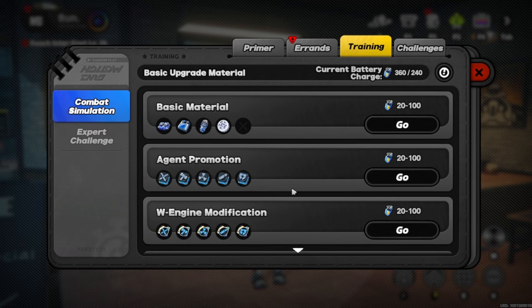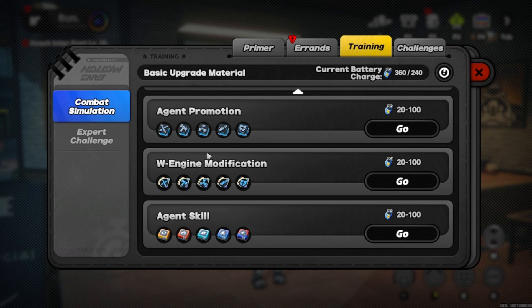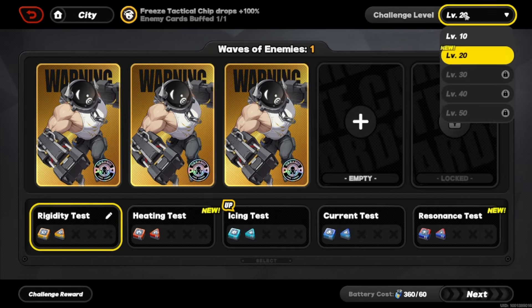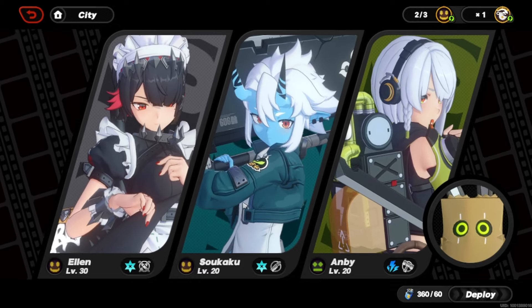To spend battery energy, we go over to these items here. Since we're working on Ellen, we want to get the attack promotion certification seals. For the agent promotion and skills, you jump over to the agent skill section. For the Wengine modification, you'll do that separately. Let's teleport over to work on the skill and get ready for Ellen — level that up, which is very good.